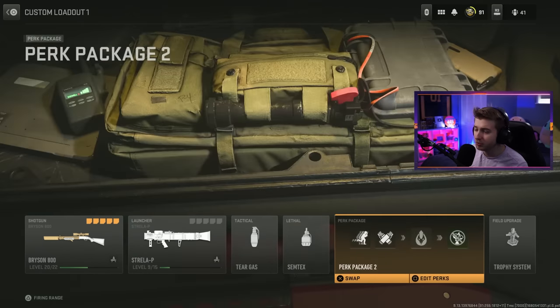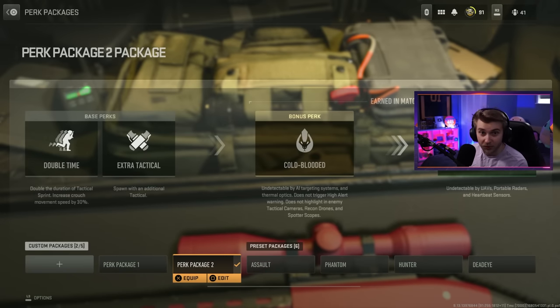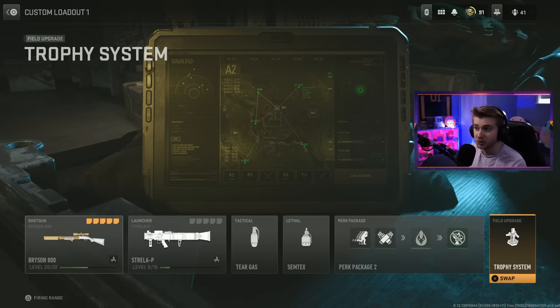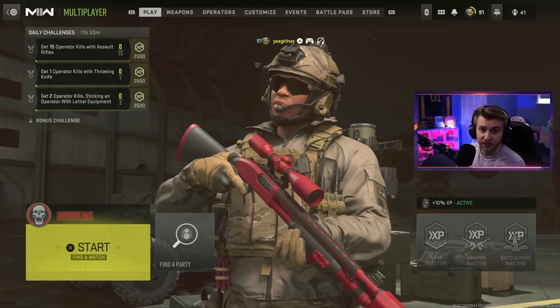We just have semtex here, not going to be using it too much. For our perks: we have double time, which actually increases our crouch moving speed by 30%. We got extra tactical here so we get an extra tear gas, cold blooded because if we're not going to be moving too much we need to stay alive from VTOLs and things like that, and then ghost so we're not seen as much. We also have trophy system as our field upgrade, just in case we need to sit in one spot and not get naded to death. But anyway, that's enough talk — let's hop in and try to get this thing done.